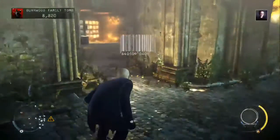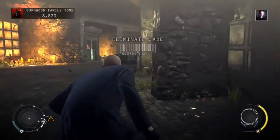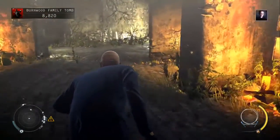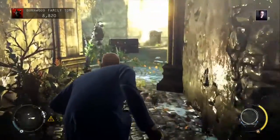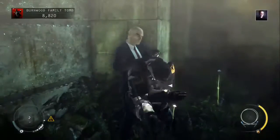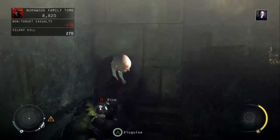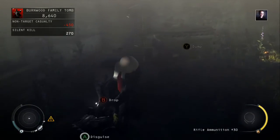All we need to do now is head straight back down into the corridor, because in a moment Jade will start patrolling. Head back over to the opposite side where we came in through the back entrance, take this guy out, and then dump his body in the container over here.